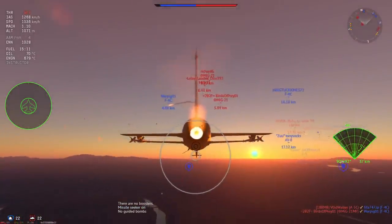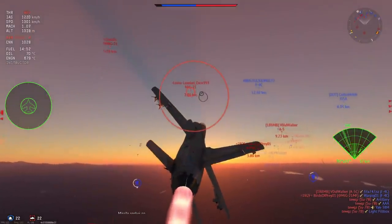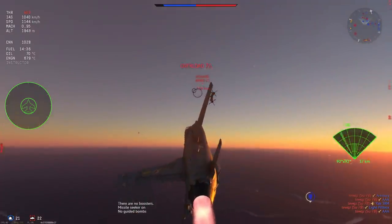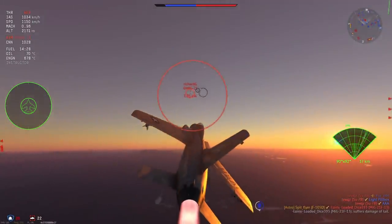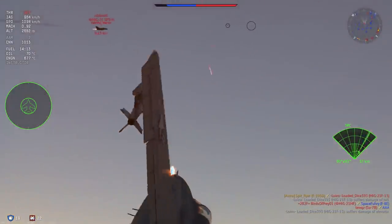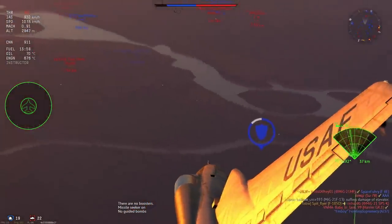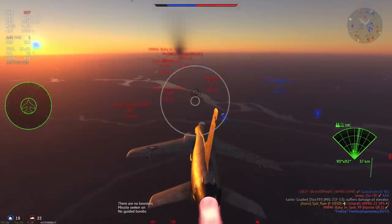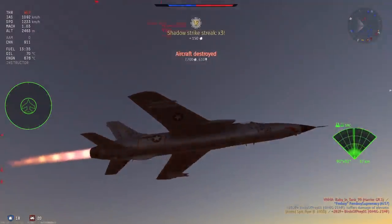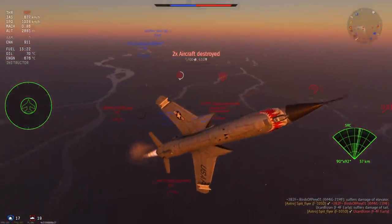We've got an F4C who's attracted three MiG-21s, which is horrifying to see. I'm looking at one or two that might be interesting to engage. A MiG-21 comes out right in front of me and makes a mistake. I'm looking to send another missile — going to brick him with the 20mm. I've got a Vulcan, so there's lots of potential for kills. A MiG-21 here, an F4F in front of me, and something has just popped up to the left: it's a Harrier GR3.